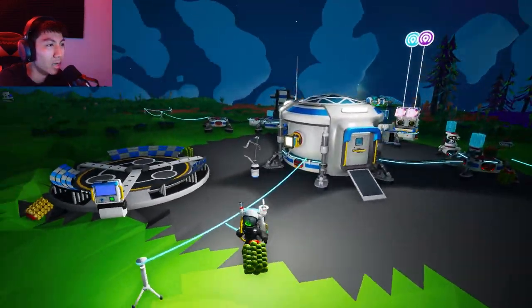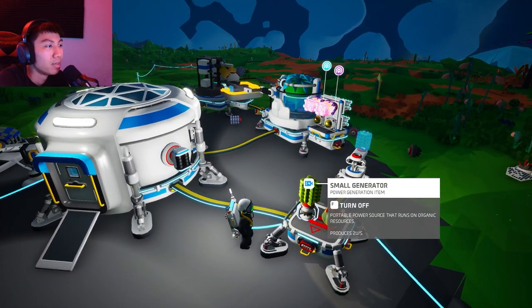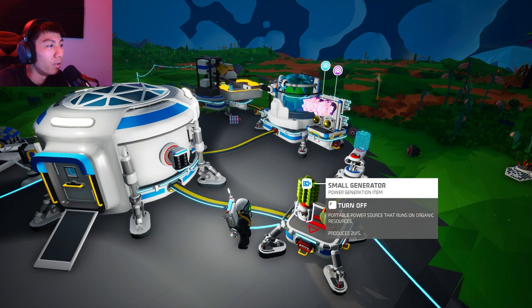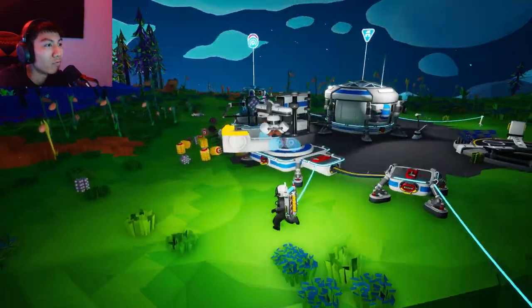This generator can take organic carbon material and generate power. Okay, I see. But I want to make a land rover — how do I do that?